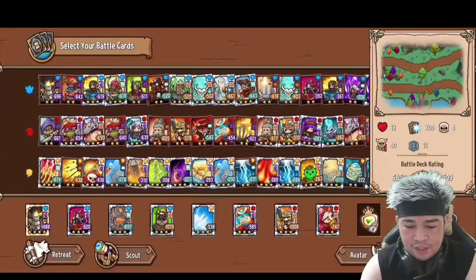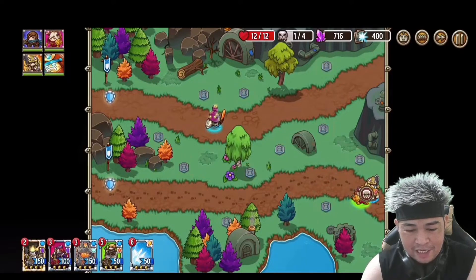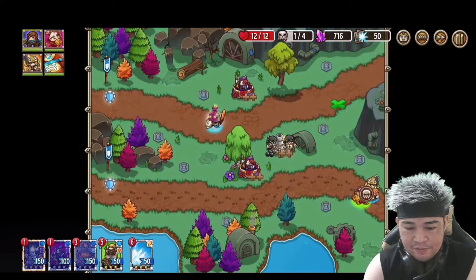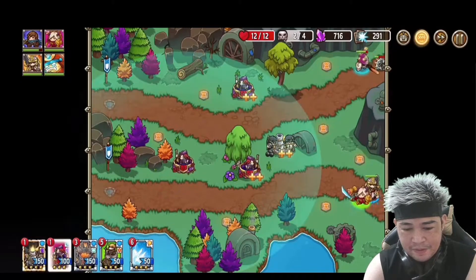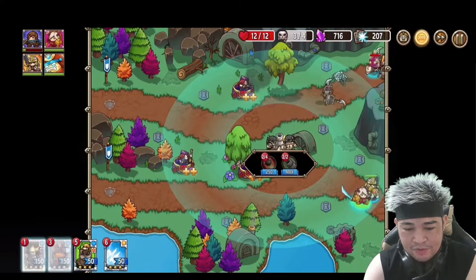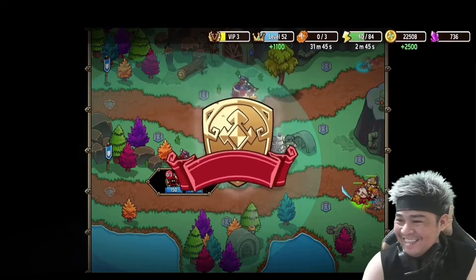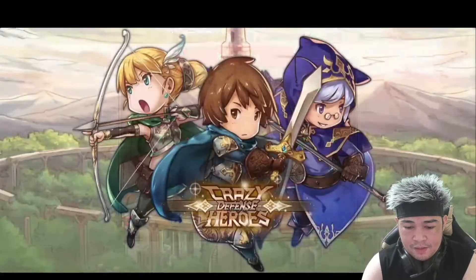I still have energy so I'll show you my other towers. I have a cannon here — see the range, it has a blast radius. You can also use the sniper Leslie — you can place her because her range is very wide. Look at the power of these towers — they cannot pass through at all. Leslie is so strong! We need four more stars.